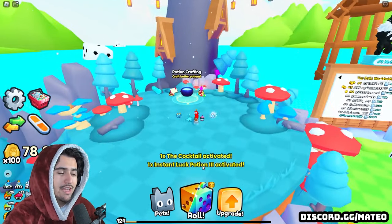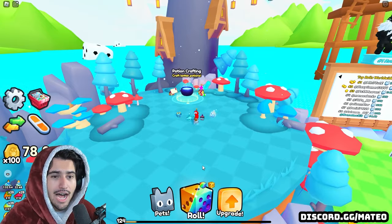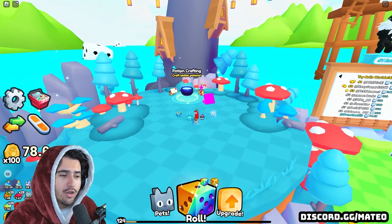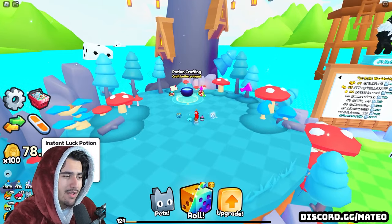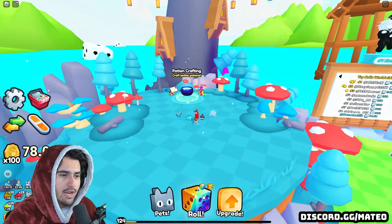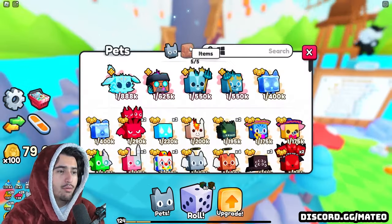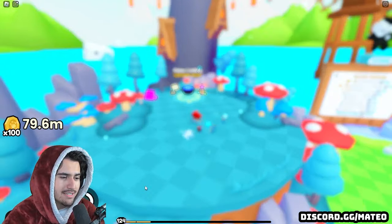This is where it gets really good because you are basically maximizing the possible luck that you can get as a free to play player. Obviously you're not going to get something extremely crazy every time, but doing this just gives you the best possible odds for that pet that you want. We're going to count down and do that one mega roll with both of these rainbow and gold dice as well as a million percent luck bonus and the cocktail. Three, two, one and roll — and we get a one in 70,000 relic agony. That is not the best for something so expensive to start, but remember we do have 12 more of these instant luck potion threes and we just need to be able to open these before this timer rolls out.